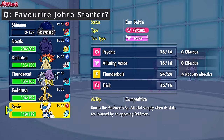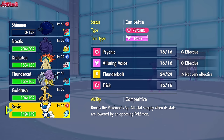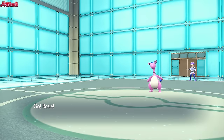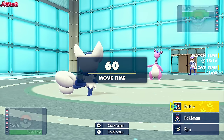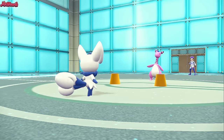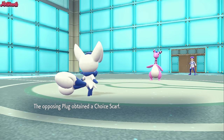I'm leaning towards Meowstic for the Sidekick, because we have Choice Scarf and definitely outspeed. If we can lock them into Thunderbolt, we can 1v1 with Raikou. So we're going to go to Meowstic, lock them into Thunderbolt, and trick them. We go for a Trick - give them a Choice Scarf, hoping they're locked into Thunderbolt.